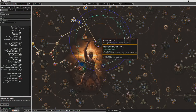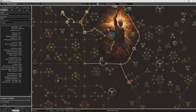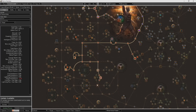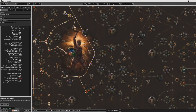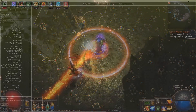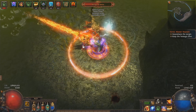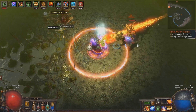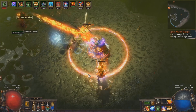The full passive tree is in the description below. Rush Mind Over Matter, Elemental Overload, and Life. Get Elemental Equilibrium as soon as you stop using the Firestorm Totem in Act 4 or 5. Fill out with damage nodes and life regen as you head into endgame so you can run Righteous Fire. Take the two passives for the Bandit Quests, although Alira is an okay option to make gearing cheaper if this character is just used to farm some currency early in the league.